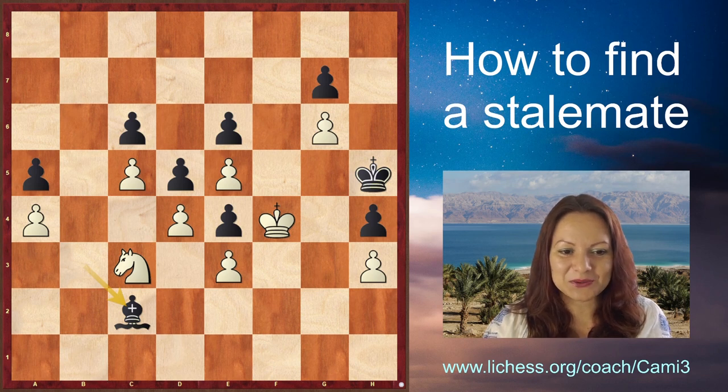You will be surprised that White did find a resource to save the game. The king is in zugzwang, it can go nowhere, all the pawns are blocked — so if White can somehow get rid of the knight and then be unable to move, that is a stalemate. What White did was try to create a passed pawn by sacrificing the knight — his last chance to find counterplay. White takes on d5, sacrificing the knight.